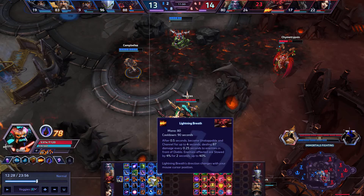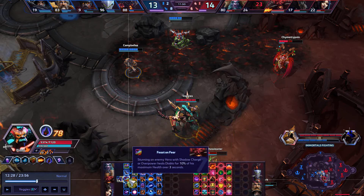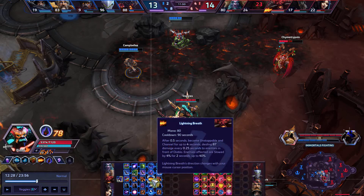But Lightning Breath itself, especially with Hellfire and Soul Shield — which in this game I didn't take — if you have Soul Shield, it helps reset it very quickly. Basically, if you have a 30% spell power boost, your Lightning Breath is going to be doing quite a bit of damage every 0.25 seconds.